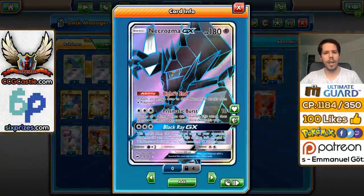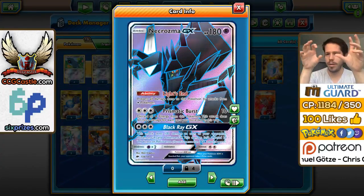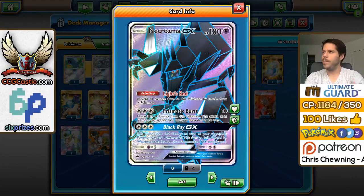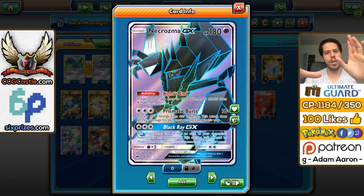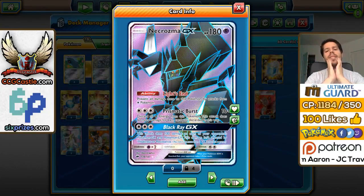That Pokemon is Necrozma GX. Necrozma is a very unique Pokemon, starting with its design — it's all chromatic, symmetric, and weird, right? It's a weird Pokemon. It has 180 HP and is a Psychic type.